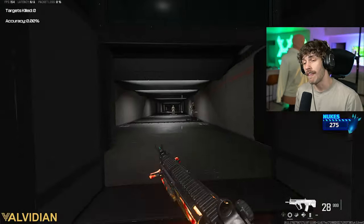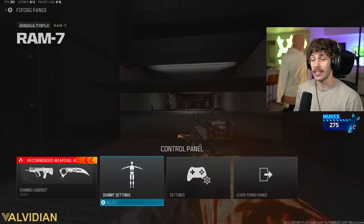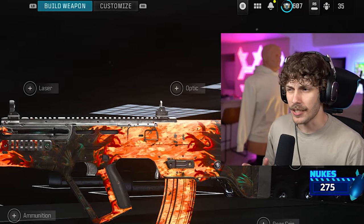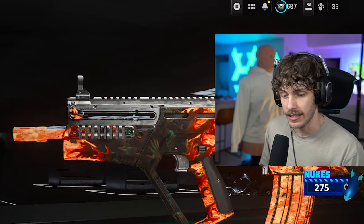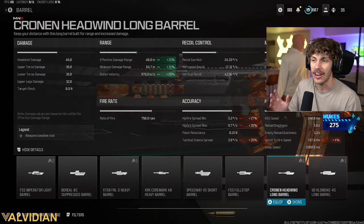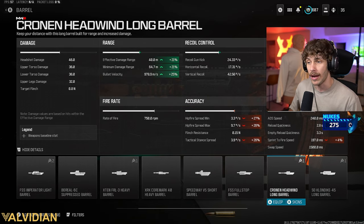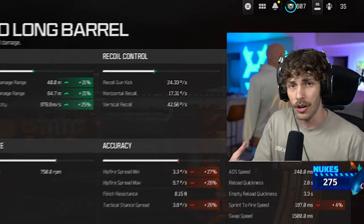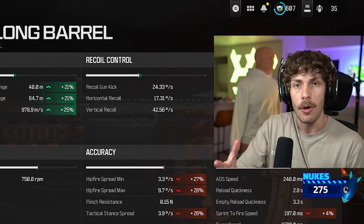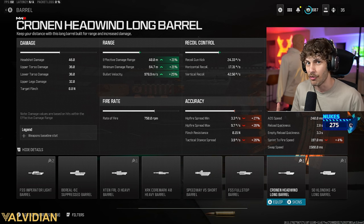This build is gonna work very good for Warzone and multiplayer — it really doesn't matter, you could even use this in zombies and you're gonna be popping off. It's pretty similar to the old build but I did make a few tweaks. We are running a barrel now, so it got a damage range decrease, but if we add the Cronin Headwind Long Barrel we can increase that to about 40 meters, which on Warzone like Rebirth Island should be plenty.